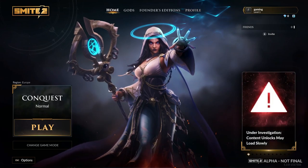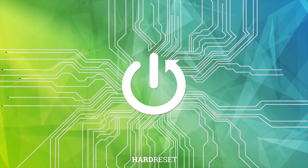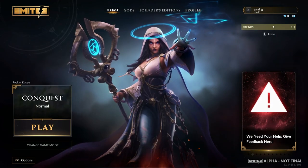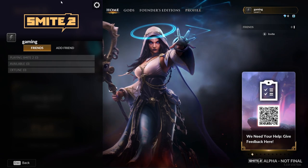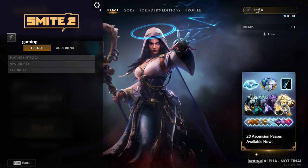In this video I want to show you how to enter Do Not Disturb mode in Smite 2. To do this first you will need to click on your friends tab right here, then click on the gear icon in the new pop-up and right here we can enter Do Not Disturb mode.